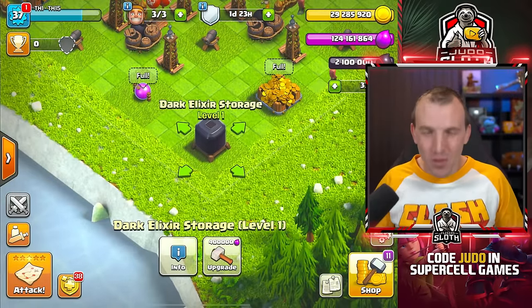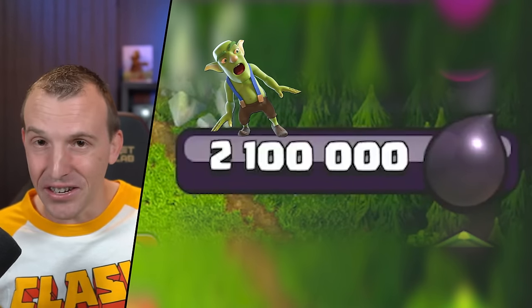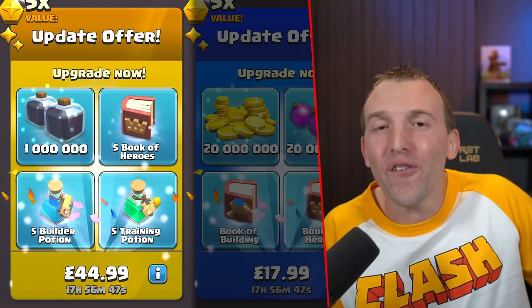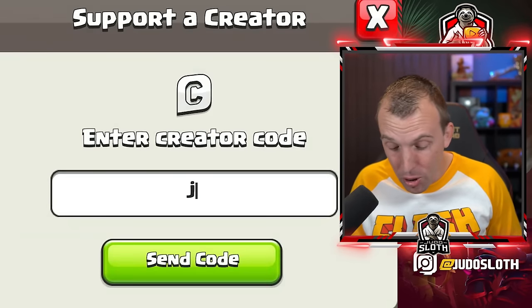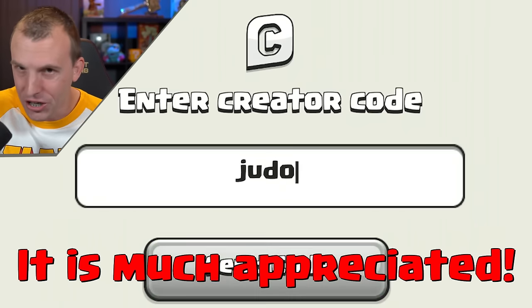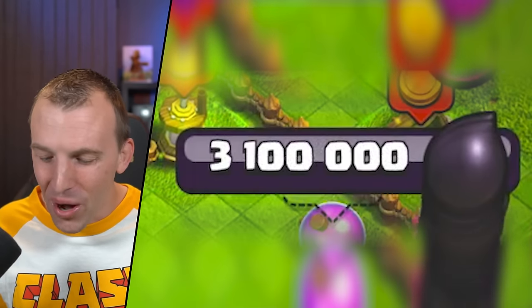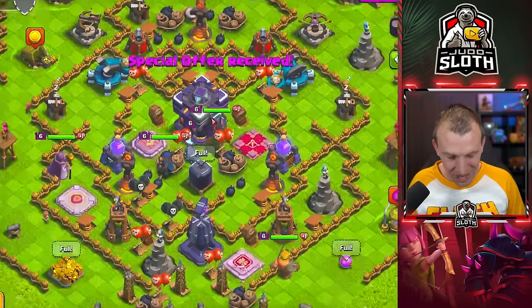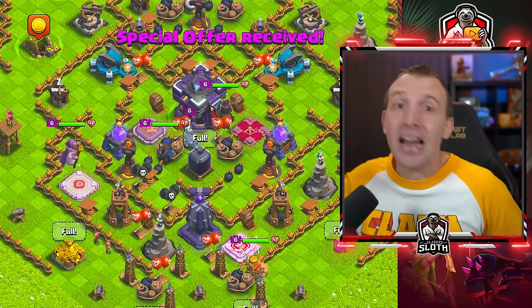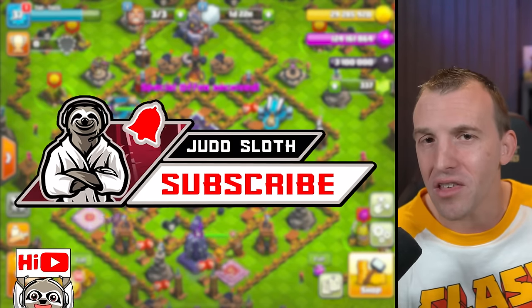Let's go! Where's my Dark Elixir? It's at the bottom of the base — we need to protect that. I'm not taking Clan Castle troops. We currently have 2.1 million Dark Elixir, and in the shop there is an offer for a further 1 million. Press the C in the top right to support your favourite content creator before purchases — my code is judo. Purchase successful, and we have 3.1 million Dark Elixir. I have never seen that much on an account before. Be sure to subscribe to see that video when it's released.